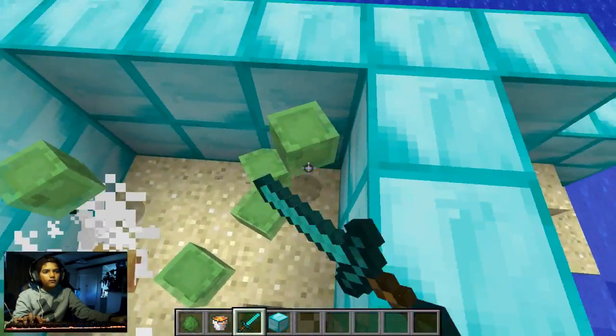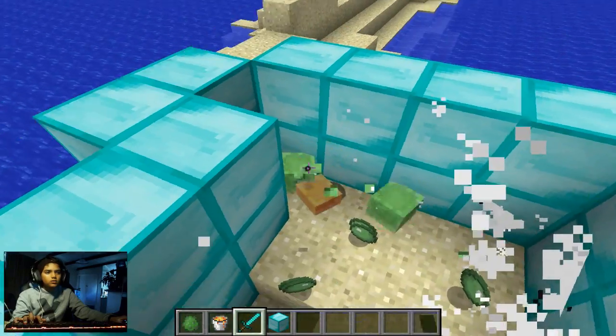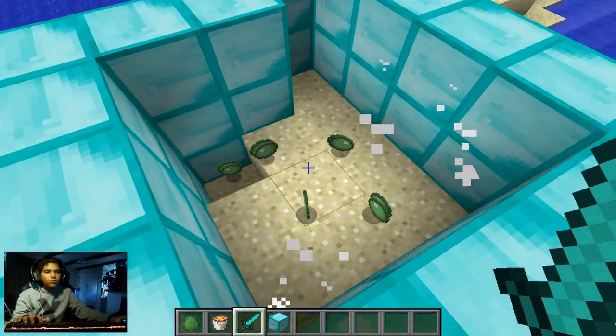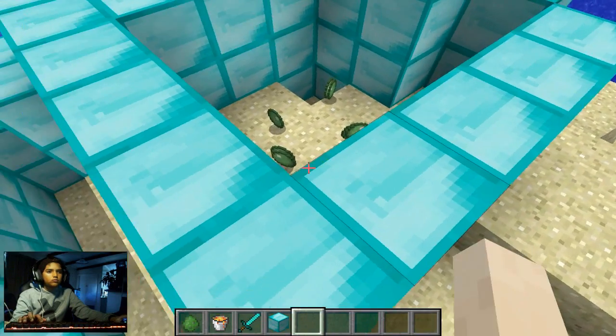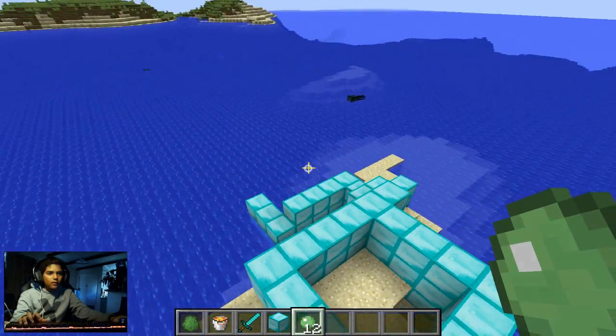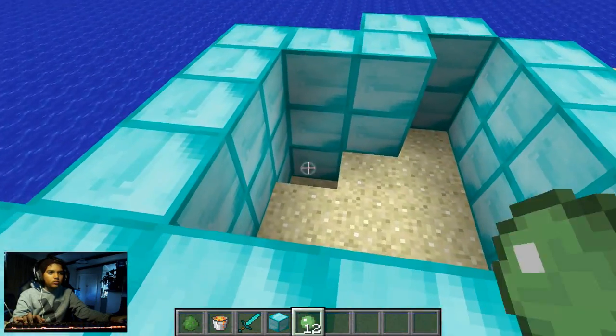You just have to kill all of them. You can kill the smaller ones within a second - they each take one shot. When you kill them, you get items called slimeballs. Just remember they're slimeballs, not slime bolts.